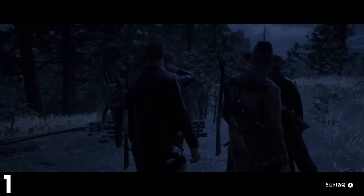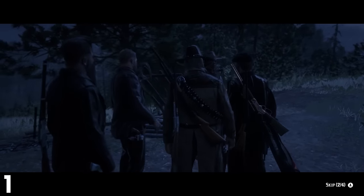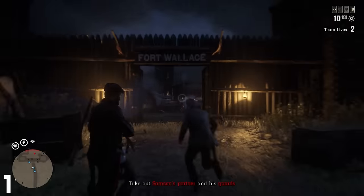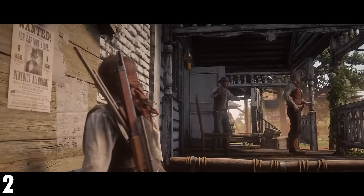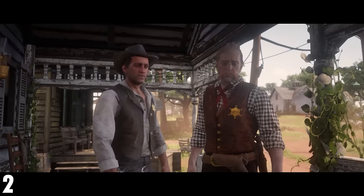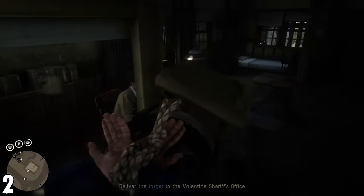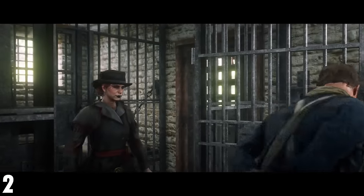Number 1: play through the Red Dead Online stories. This is the introduction to the game, and more importantly, you'll also get money as well as gold, which will help you buy into some of those starter items and eventually build towards buying into a role. Number 2: the first role that you should buy into should be the bounty hunter. It costs 15 gold bars, but it's the only role that will actively give gold for every time that you bring in a bounty dead or alive.